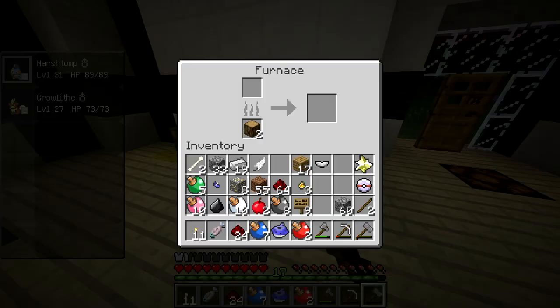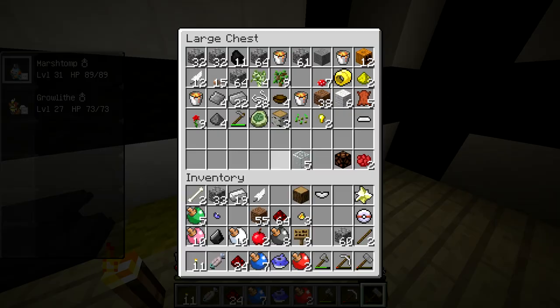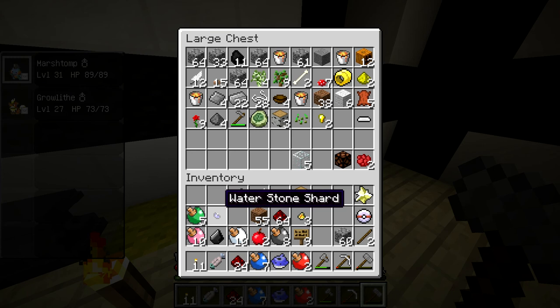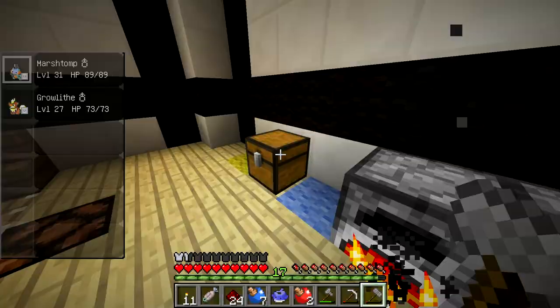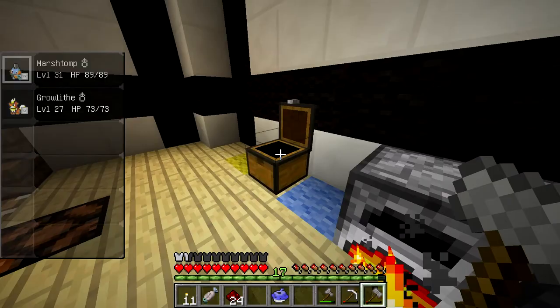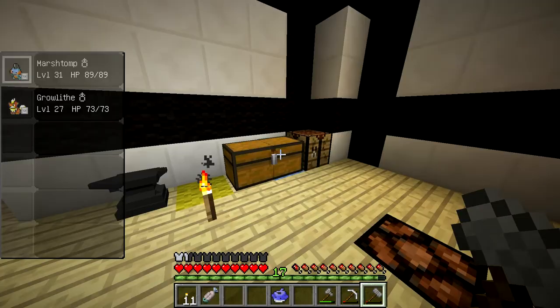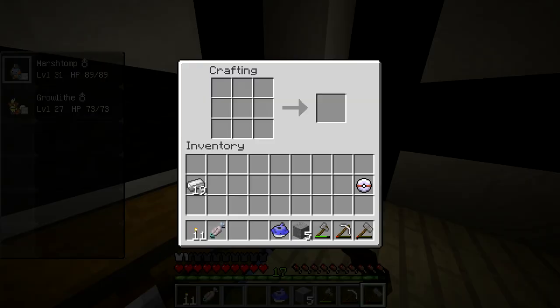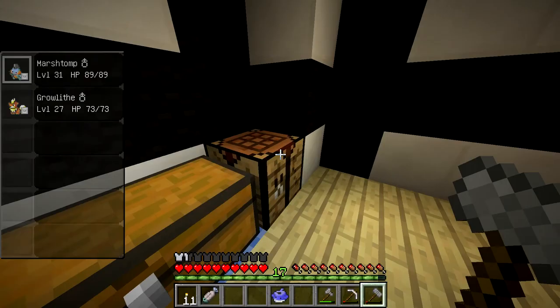We got plenty of wood — start cooking some stone, and also cooking our iron. Looks like I just got gold, so we'll cook that too. Taking out the oak wood, putting planks in. Got a feather, water stone shards, iron ingots. Let's sort through this — put apricorns in the apricorn chest so we know how many we have. Got a Premier Ball to set aside. We got some cooked stone — craft some buttons. Four, five buttons, there we go.